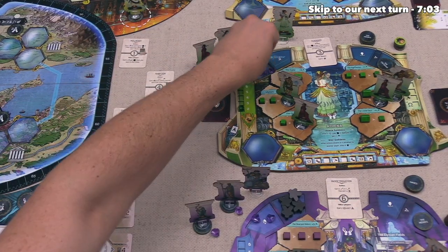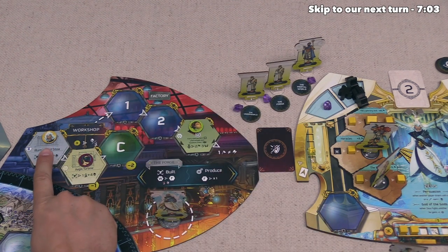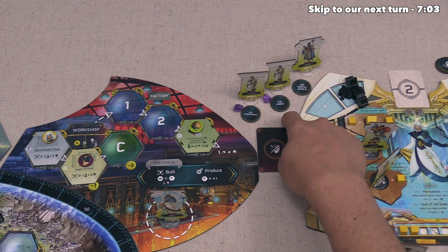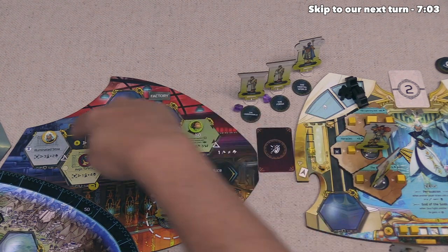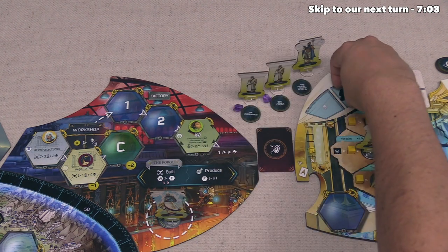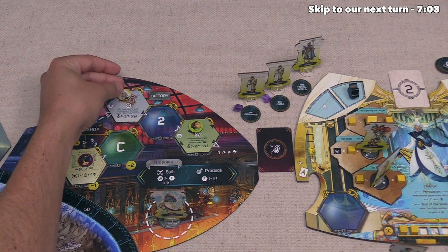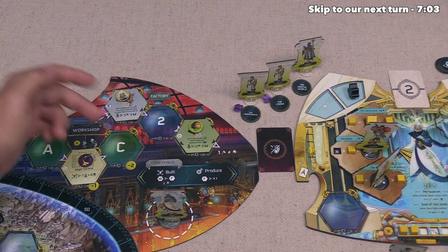After that, we can now build — this is going to cost us three believers and two Aegeus, so we spend the two Aegeus and three believers, take this from the workshop, flip it over, and put it into the first spot in the factory. The reason I wanted to rush to do this on our first action is because I suspect Hades will also want to do this, and I wanted to get into the factory before them.